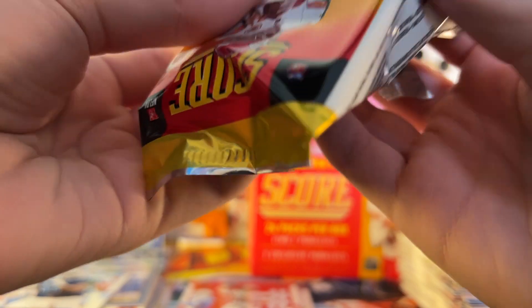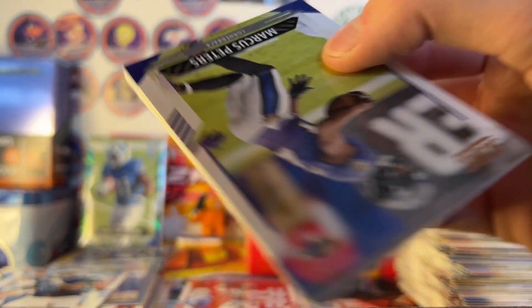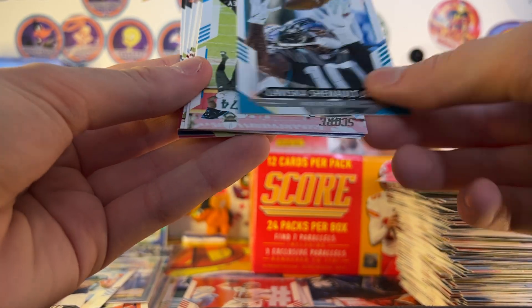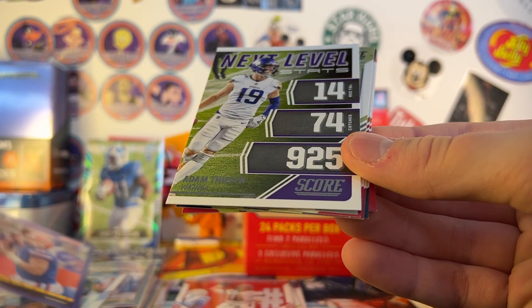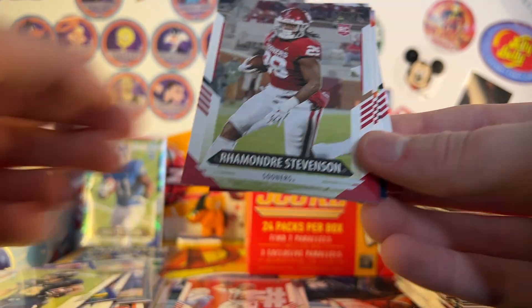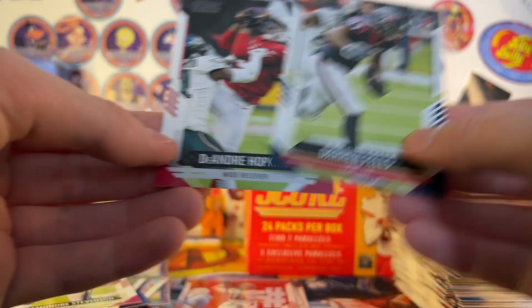Last pack before the sleeve break. Marcus Peters, Quinton Williams, another throwback — Terry Bradshaw — CMC, got a Kyle Trask rookie throwback — hasn't played a game yet — Next Level Stats Rondale Moore rookie, Ramondre Stevenson rookie, JC Horn rookie. Nice run of rookies. Darren Fells and DeAndre Hopkins.